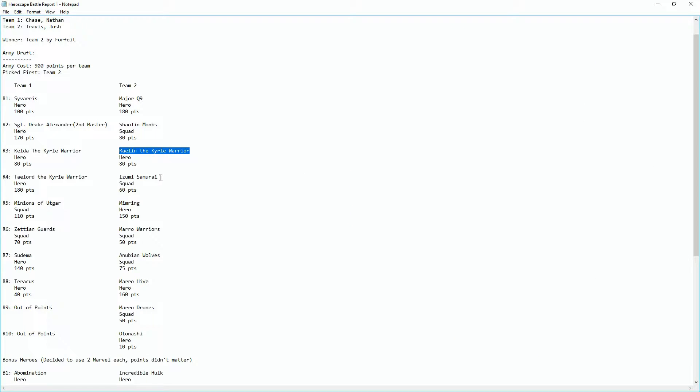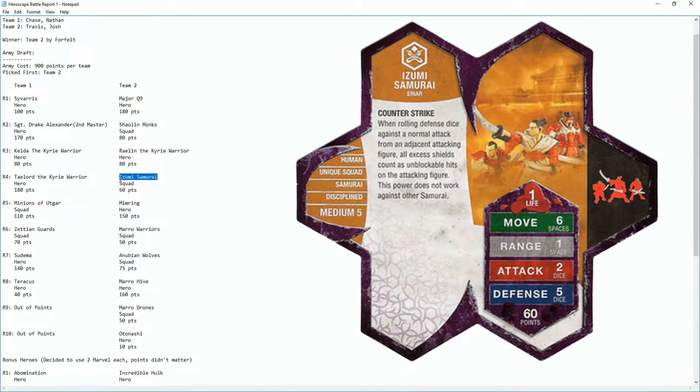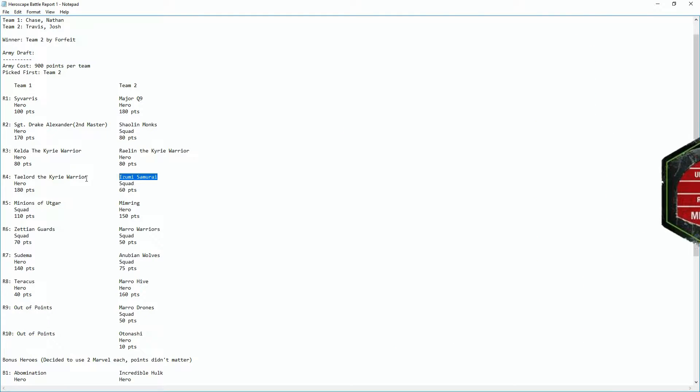They decided to pick the Samurai from the first master set. Their idea was to counter melee with adjacent opponents and deal unblockable damage that would kill squads or heavily damage heroes. The problem was they didn't know we planned on not having much melee — we wanted to pick them off at range.